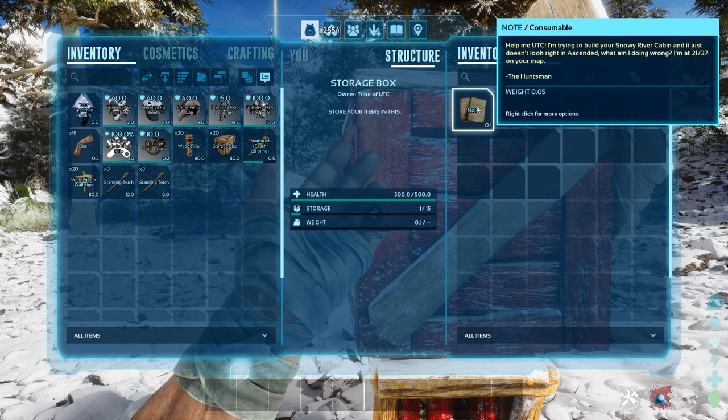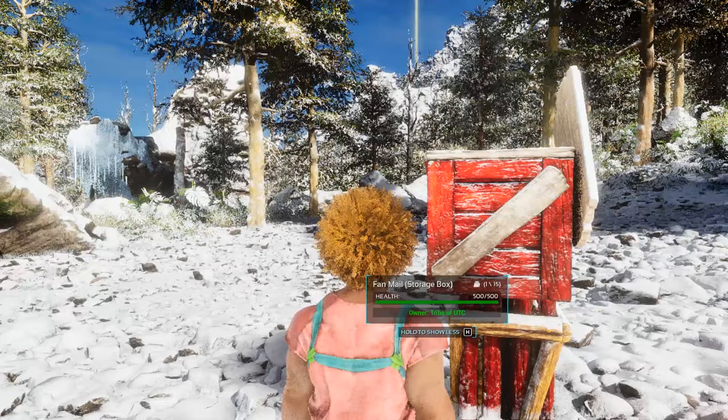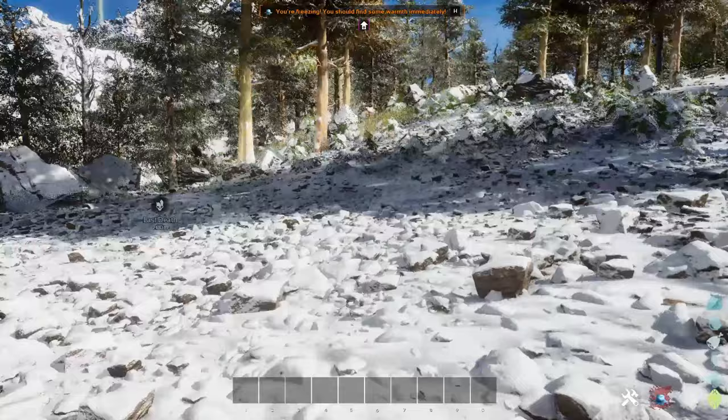Help me, UTC — I've been trying to build your snowy river cabin and it just doesn't look right in Ascended. What am I doing wrong? I'm at 2137 on your map. Well, that's not too bad — look where we are, guys. The snowy river cabin is just in the background there.